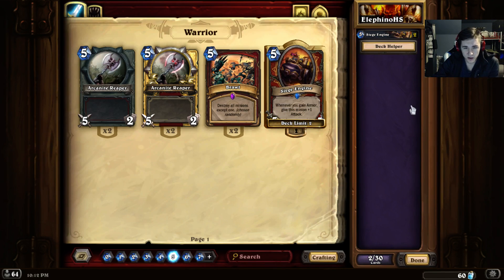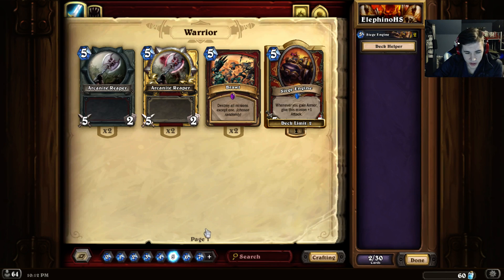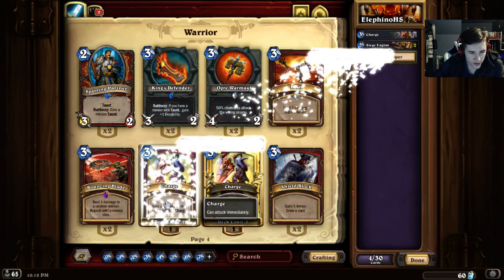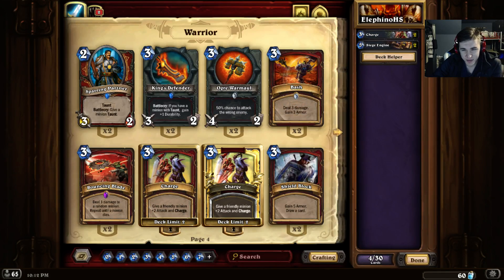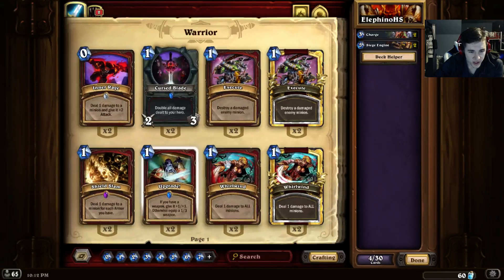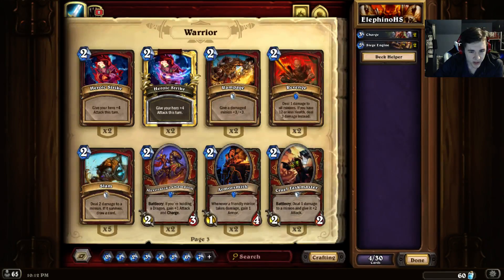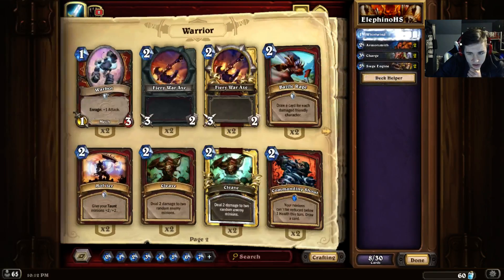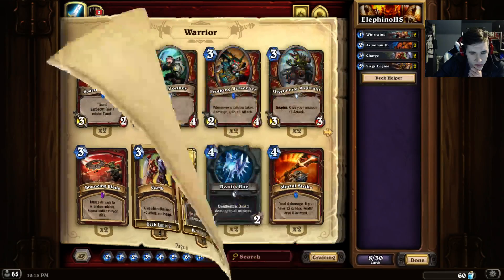Does this work with Armorsmith? Like, you can go Armorsmith, Whirlwind, right? Is that a thing? If it's not a thing, this is going to be very hard. But I'm assuming it is. So we definitely need two charges with our Siege Engine, and we definitely need Armorsmith. I'm going to get the core cards out of the way. We need ways to make our Armorsmith gain us armor, so we need Whirlwind effects.